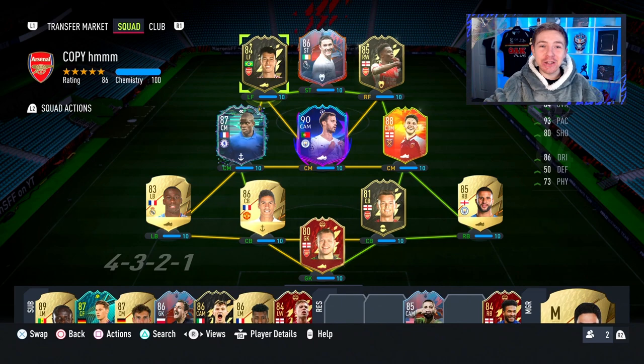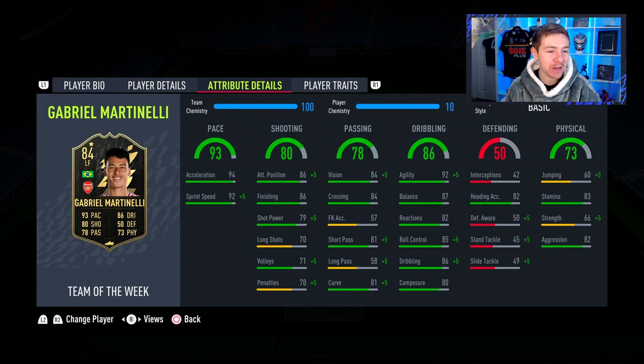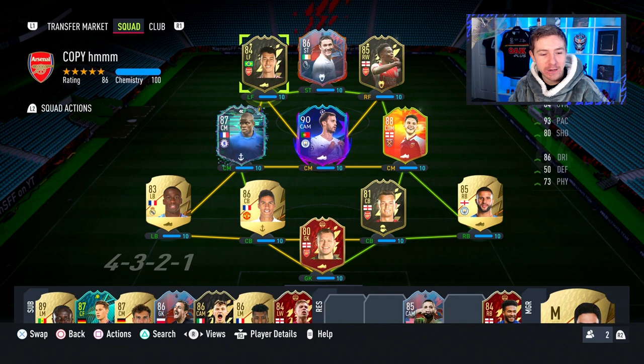This isn't a video that's going to do particularly well because no one really cares about informs anymore, but this is a video I want to make because EA have given the featured team of the week to Gabrielle Martinelli. I've got a pretty nice Arsenal themed attack with Saka and Martinelli. We're gonna try out Martinelli today and hopefully the card is gonna be good — not expecting brilliant, but hoping it's a nice fun usable card.